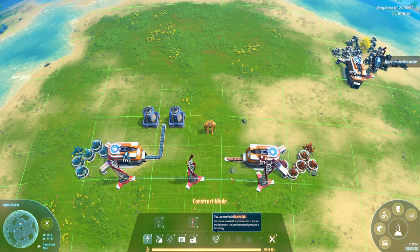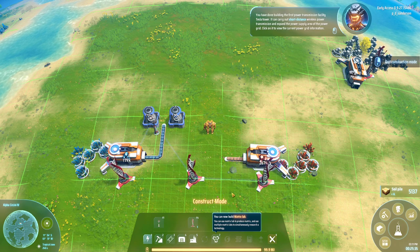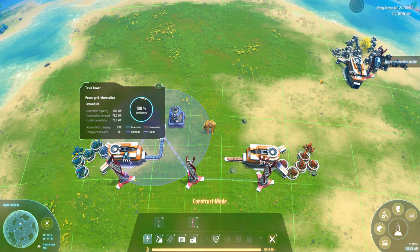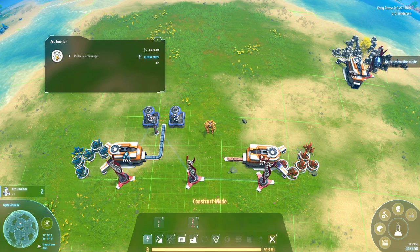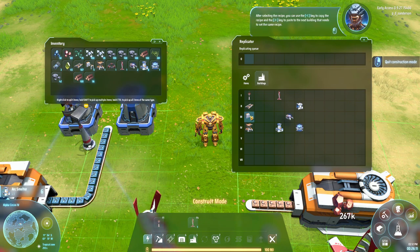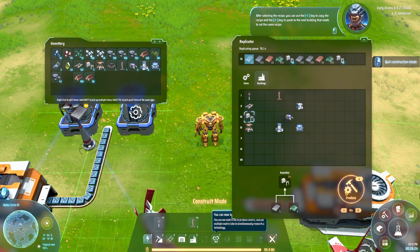I'm not going to have a lot of power here. As you see, I've got my three wind turbines here. Now, this is a Tesla tower — this allows you to connect everything. These are your power generators and these are your power poles. I've done building the first power transmission facility — Tesla tower. So you have a building without recipe set — please set. After selecting the recipe, you can use the less than key to copy the recipe and the greater than key to paste the next building that needs the same recipe.